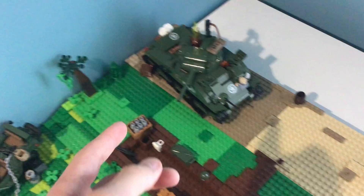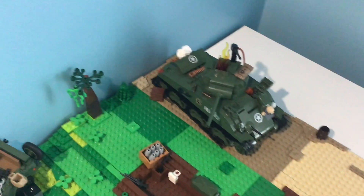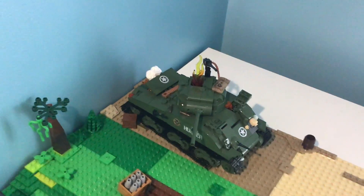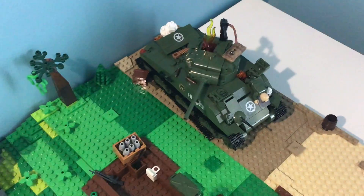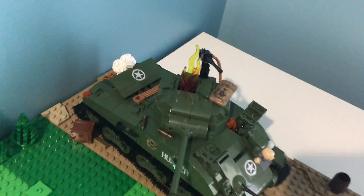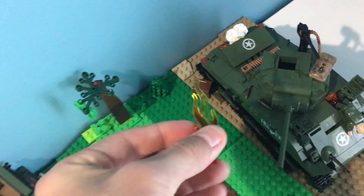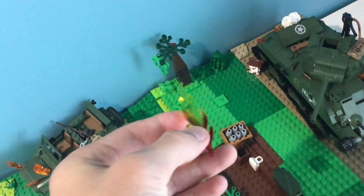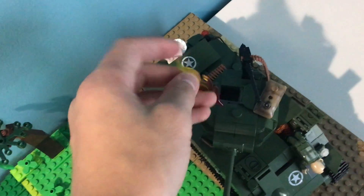In games I play like World of Tanks and War Thunder, some of the coolest deaths in tanks are ammo racks, where flames burst out of the top and then, usually after a while, the ammo actually explodes and the turret just pops off. I didn't want to do that one, but I did want to have the fire coming out. So I added this really cool big fire piece — I only have one of these. It's definitely Lego, but I don't know what sets these big fire pieces come from.